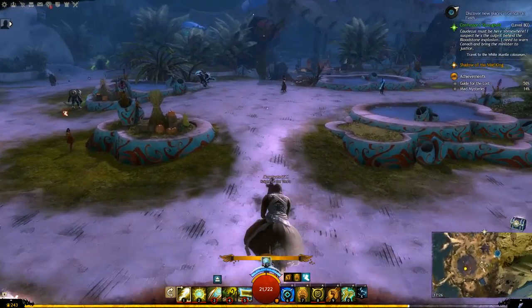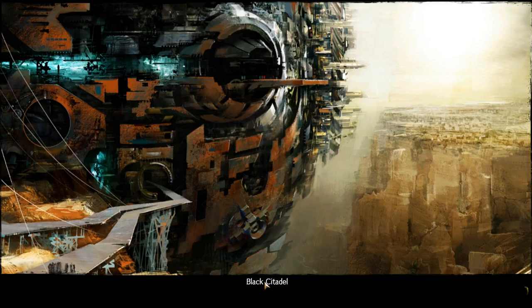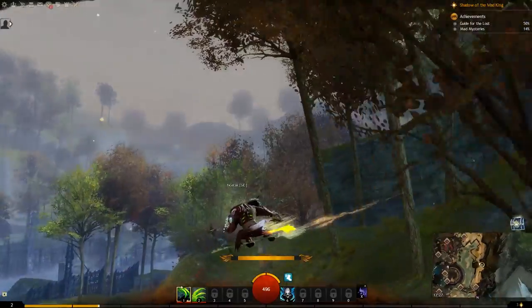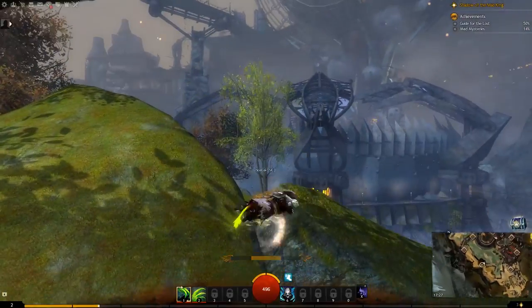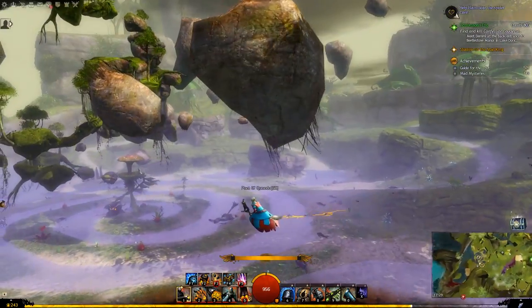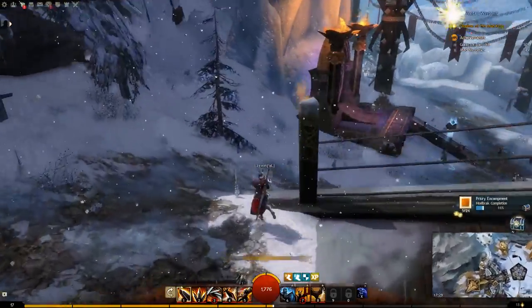You can see the asura act funny on the glider. Let's have a look at charr — the charr just stand on the glider like so, they're already sitting. On sylvari it's pretty much the human one again. The norn kind of sit on the side and balance like that.